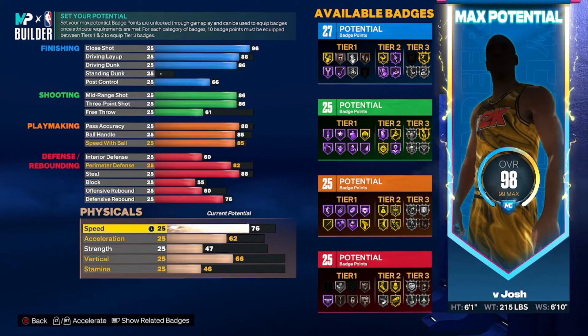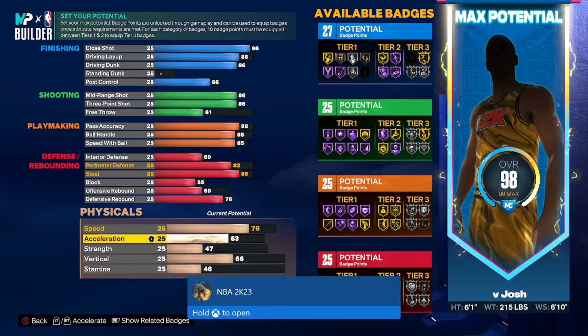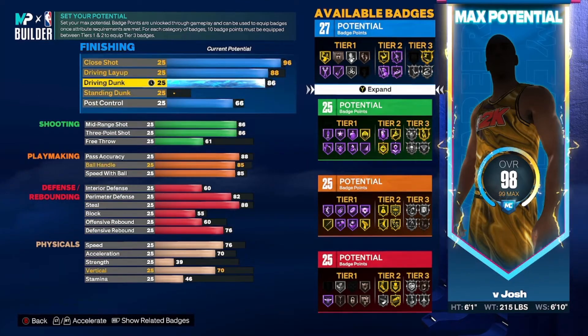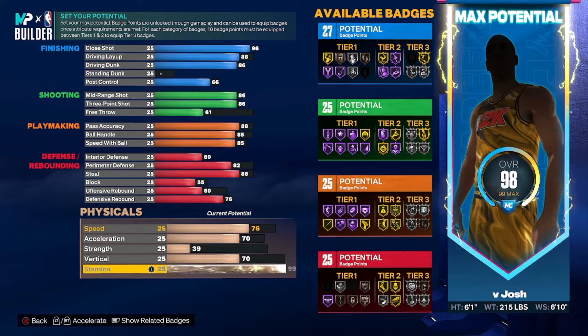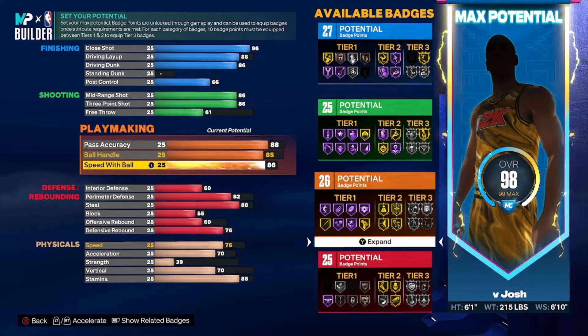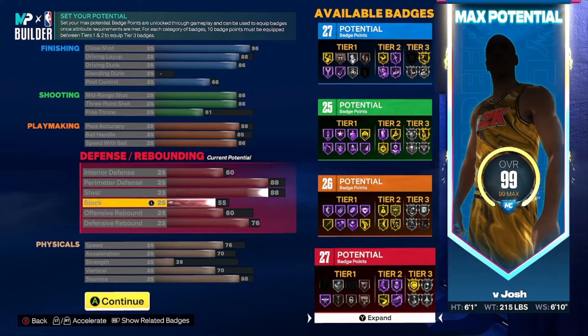You're going to go 76 rebounds so you can get some boards. 76 speed, 70 acceleration, down to 39 strength, up to 70 vertical — which unlocks quick drops, and you might be able to get contact dunks off one or two, not both. Then you get 88 stamina and bump that up to 86 where needed. There we go.